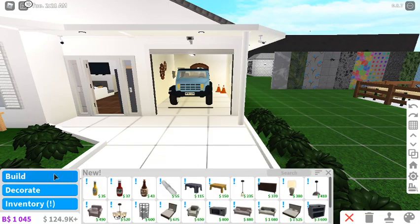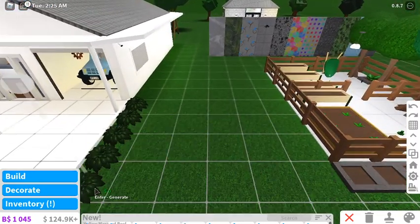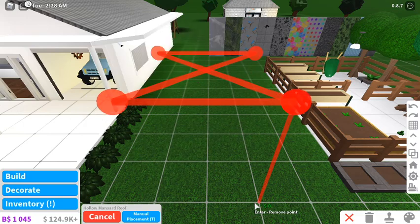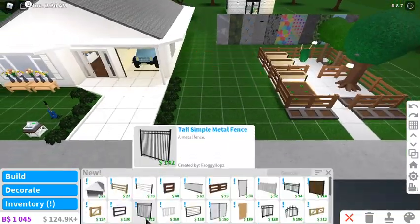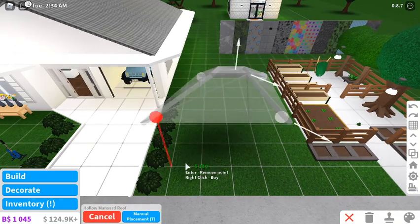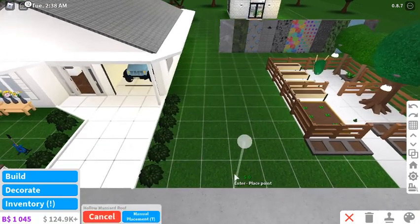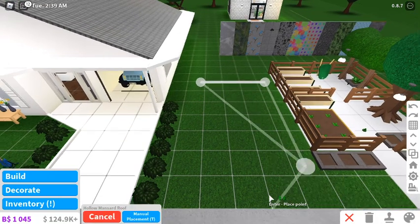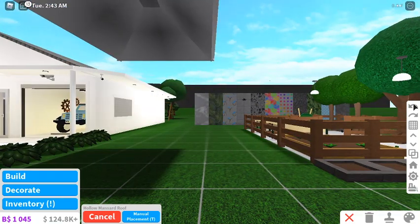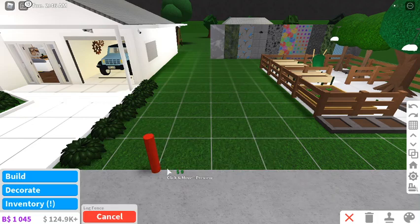If we go to decorate, there's a new 'mansard roof' - not sure how that's new. They said something about height on blockswork.news on Instagram, so you guys can have a look at that. I think what they mean by 'hollow' is that the inside of the roof doesn't have... oh yeah, okay, that makes more sense.